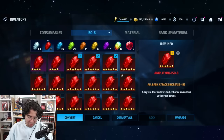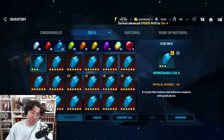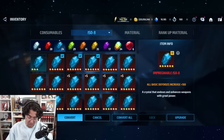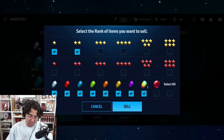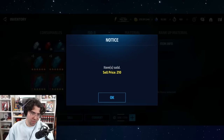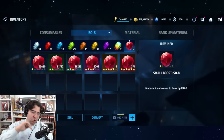Just convert regularly — that's basically what I've been doing every week or two. At this point I sell anything under six stars; it all goes in the dumpster. It's just a lot easier now to get ISO, especially with the True Shield mission. You should never be short on ISO. As a new player you'll be short for the first six months to a year and a half.